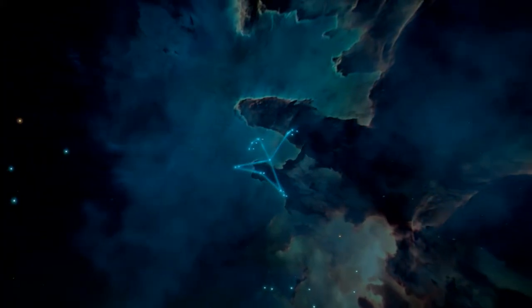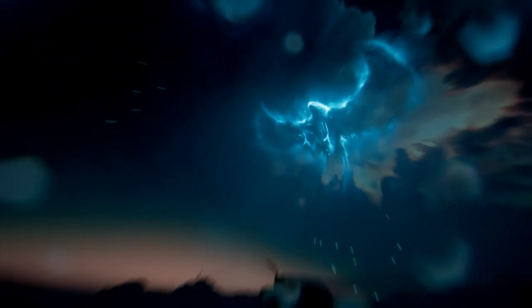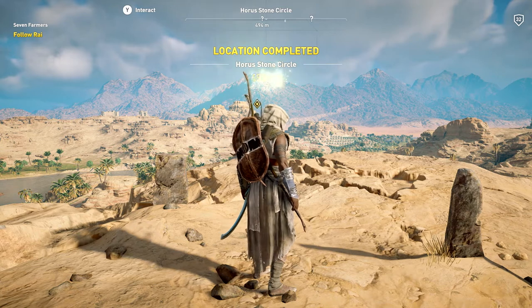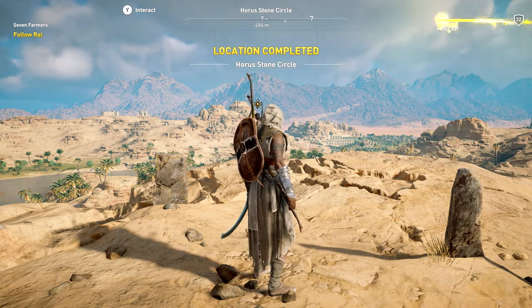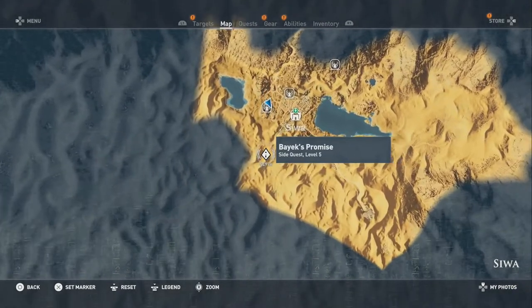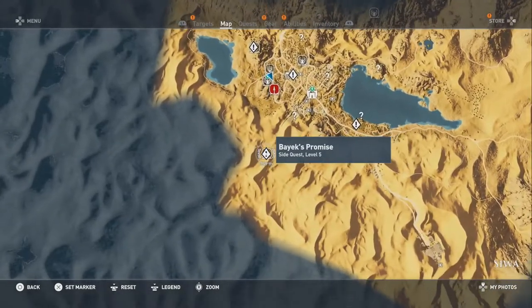Sadly, this isn't just a case of waltzing into a tomb and opening a chest. You're going to have to complete all of the stone circles that are scattered across the world before the next part of the challenge will even appear. To start the stone circle process you'll need to activate the Bayek's Promise quest in Siwa where you'll start the stargazing process.